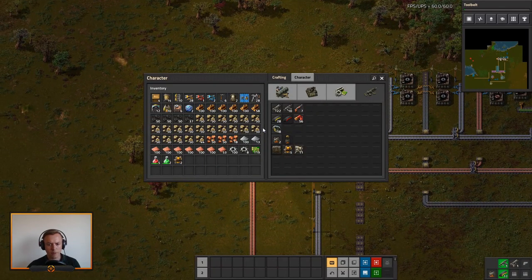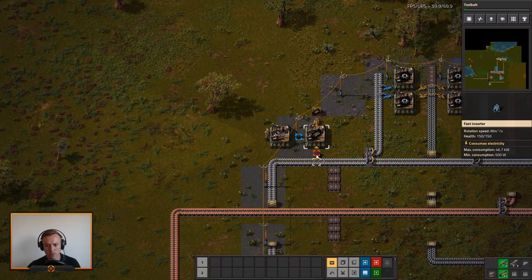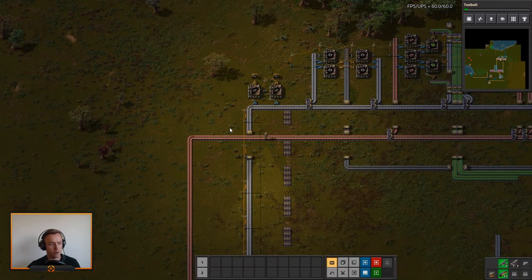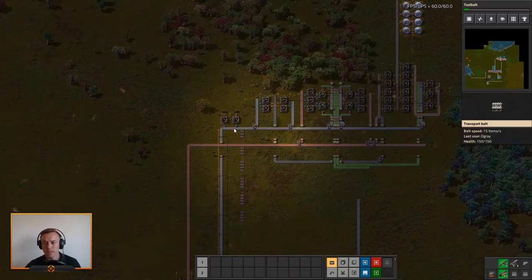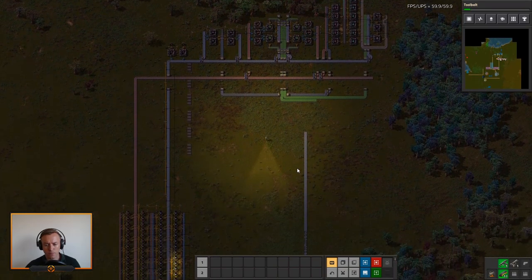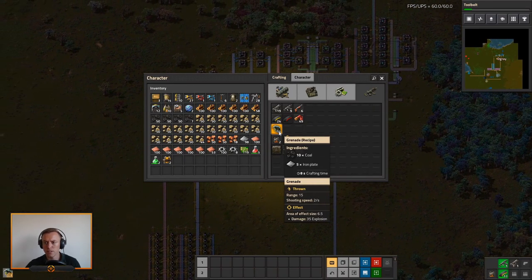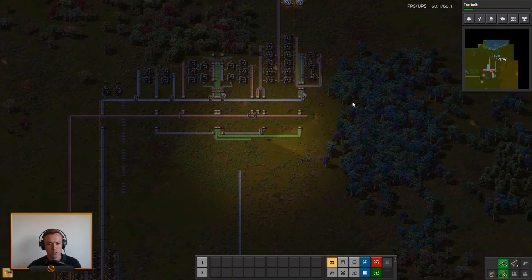We should probably go and curve them in just a little bit — we should probably take care of them before everything messes up. So now we have all of this going: we have the science going, we have stone, stone brick. We should get a few grenades as well, to start to clear out the trees over here — that is pretty much the main reason I want to remove those.